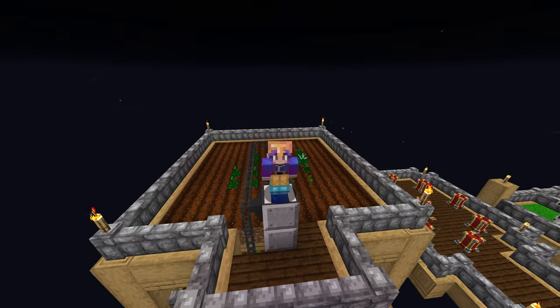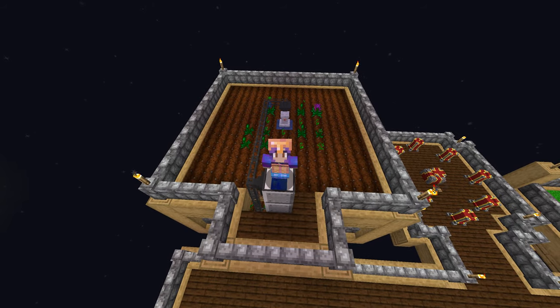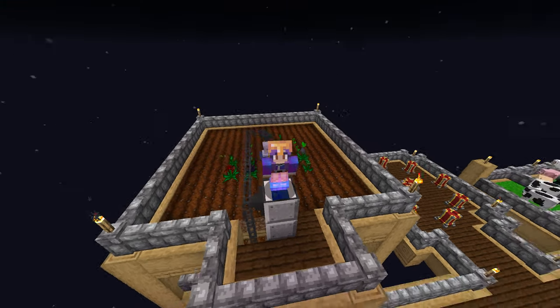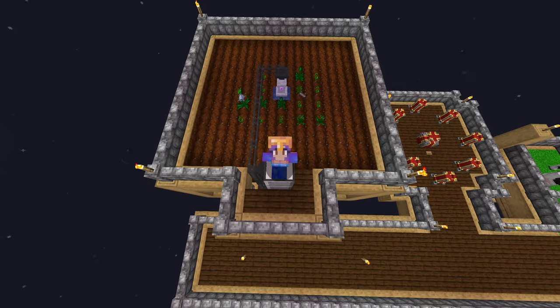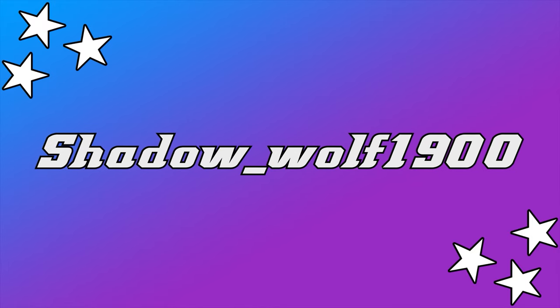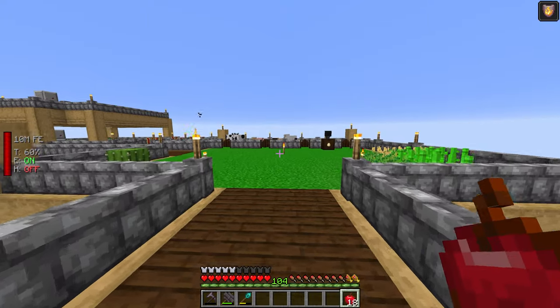Hello everybody and welcome back to All the Mods 6 to the Sky. This episode we upgrade our farm — specifically our Mystical Agriculture farm — by adding enchantments onto our pedestal upgrade to cover a larger area and to bone meal a lot quicker. We also create a bunch of other seeds, so I hope you enjoy.